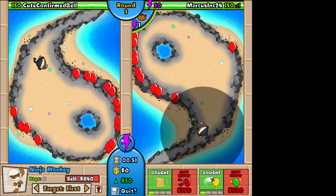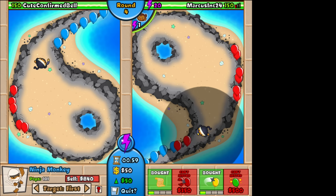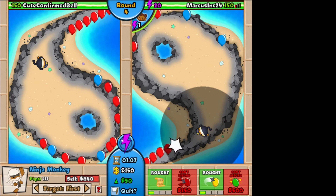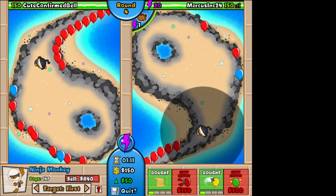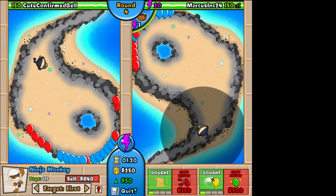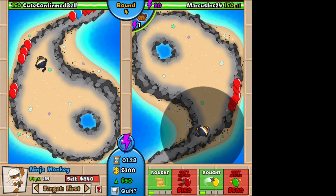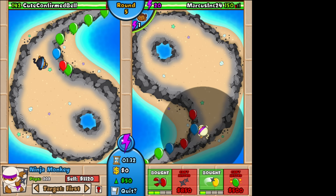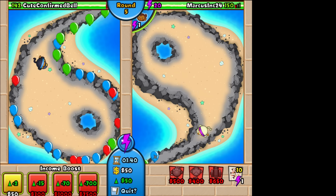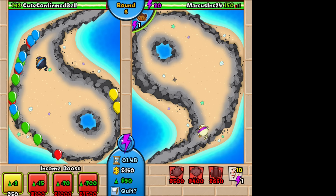He let a couple balloons pass but he'll be able to see them on the way back. Now I can throw faster darts. He also did the same thing, but we should be able to finish those off on the way back. Now I'm going to try and save up for the $350 one so I can pop even more balloons at the same time. He's letting a lot of balloons through as well, but I popped a few more than he did. I'm going to try two of the throwing monkeys.